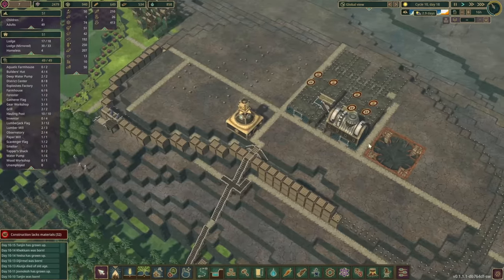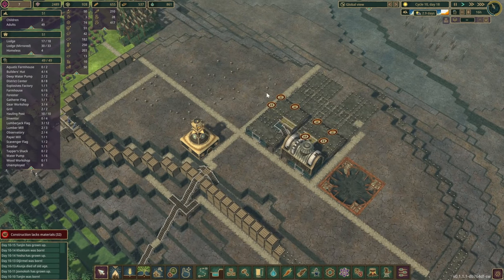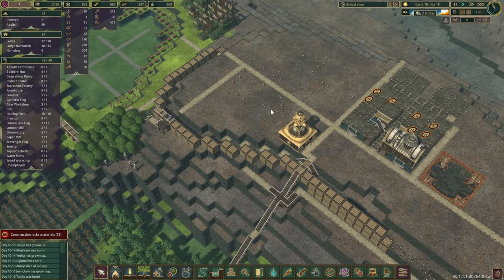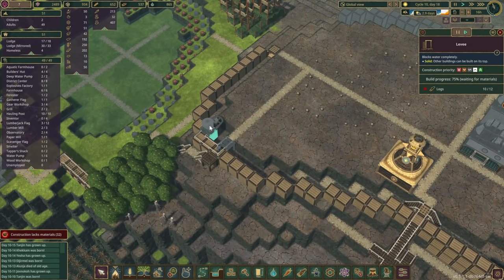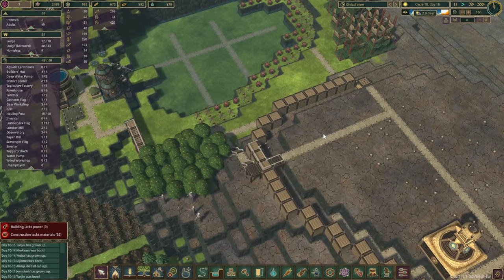I don't think we're going to get the mine in place because it just takes so many resources. However, I think the majority of those buildings we should be able to complete, at least. Then what I'm also doing here is putting in a couple of water dumps — just a temporary solution — and hopefully filling up this area with a little bit of water. It's a very small area, so hopefully we should be able to do this, but we'll see.